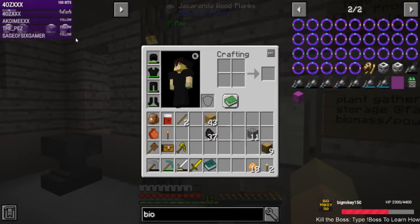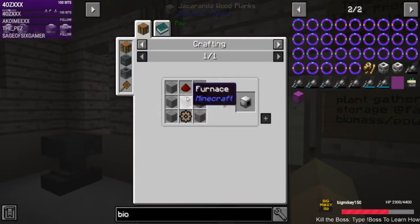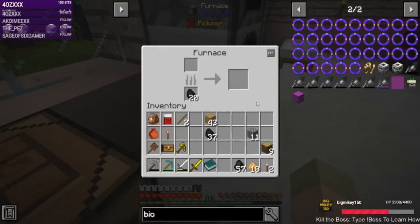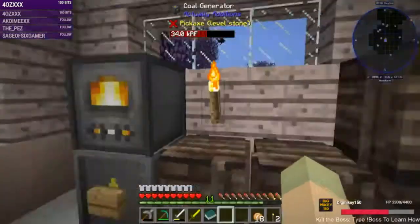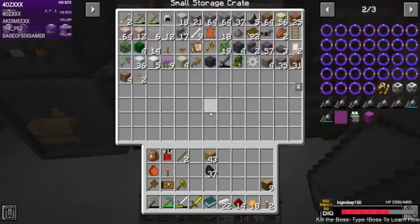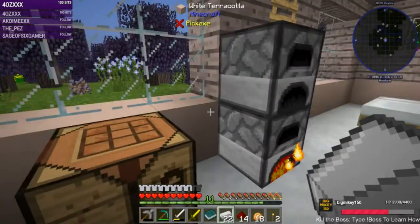Let's do this first. We need stone, redstone, a furnace, and an iron gear. We need to smelt some stone, we need the redstone, we need iron, and we need a furnace.